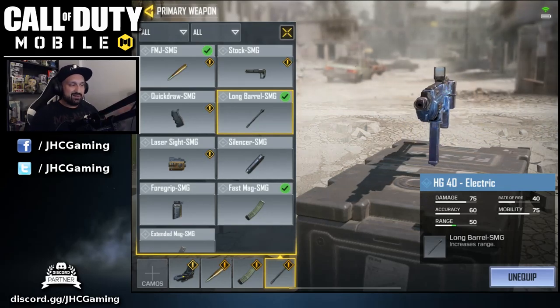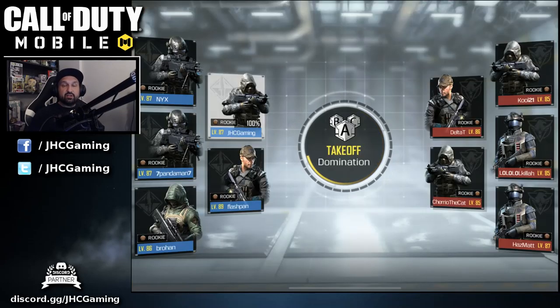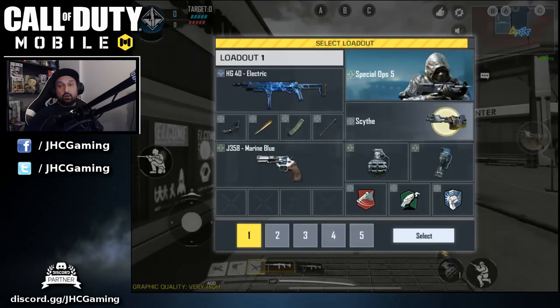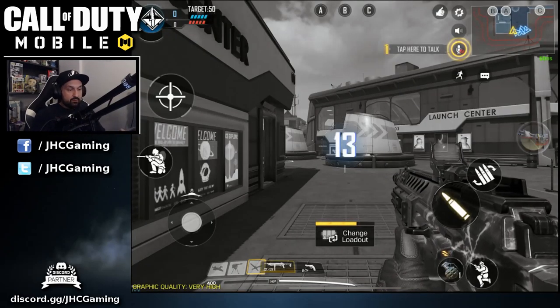Leave a comment below what attachments you like with the HG40 and maybe I'll try something else later, but today just gonna go like that. We got Domination on Takeoff — it's a brand new map added with the new update, and a lot of things changed with the update. I don't know that map, it's my first game, so here goes nothing.